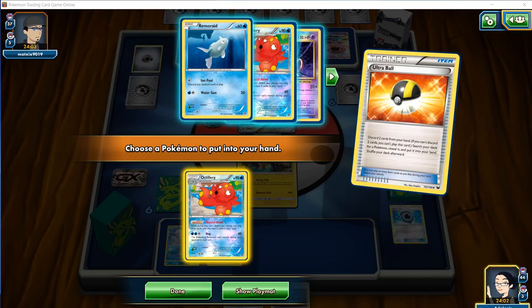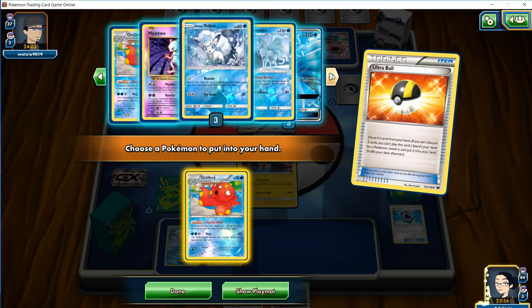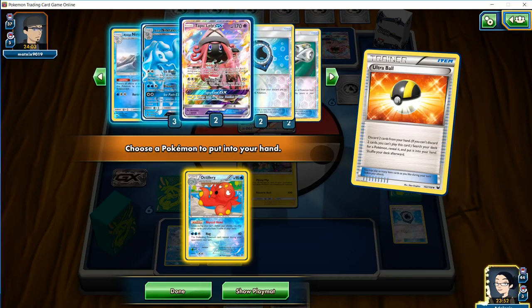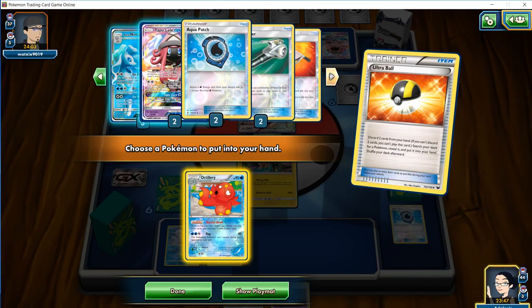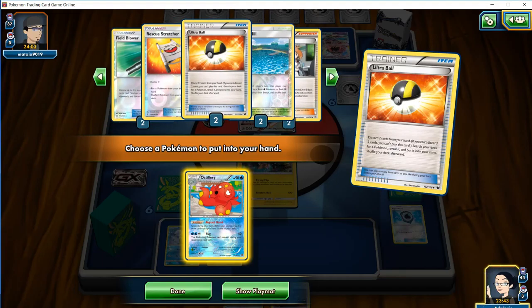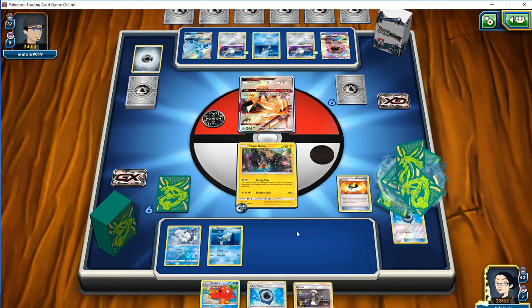Looking at our prizes, we have one of our Remoraids in play. It looks like we have both of our Octilleries and our Mewtwo. We have our Coco in play, our Vulpixes are there, and all of our Ninetales. It looks like we have a Lele prized, we already discarded an Aqua Patch, and we have another enhanced — so those check off. We used two Ultra Balls. I think we're just going to go for the Octillery here.